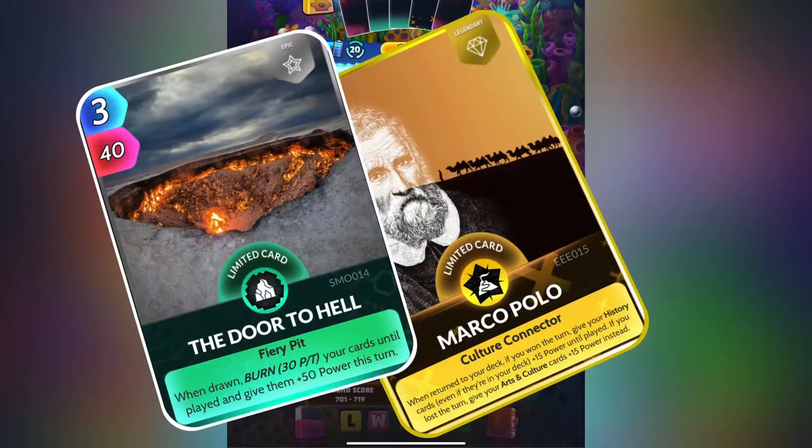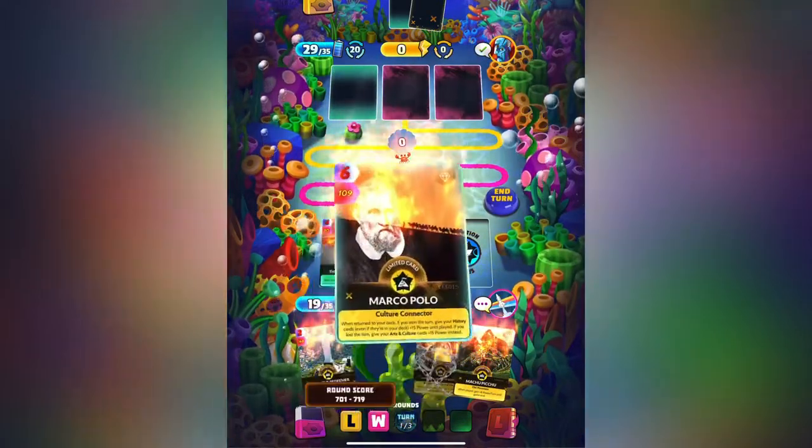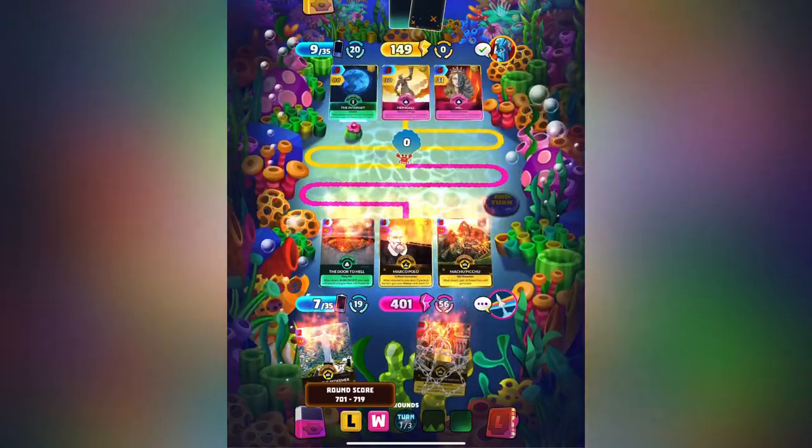As you see, we drew our Door to Hell and Marco Polo together as planned. Even more so, we drew them on the first turn, ensuring that we're going to win Marco Polo's proc.